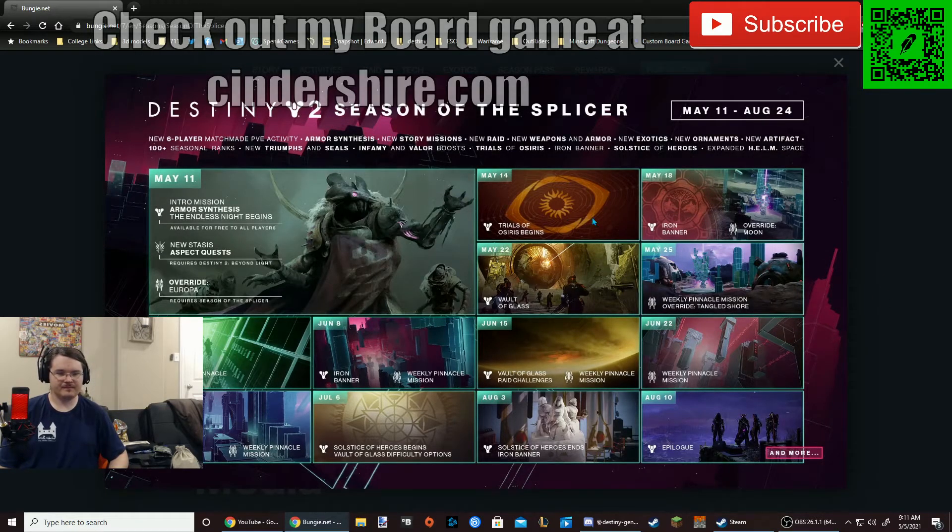Here's the calendar. It looks like we're going to be unlocking the overrides on different planets — it's going to be kind of like the Battlegrounds, honestly, in terms of how it progresses through the season. New stasis aspects, intro mission, armor synthesis, and the endless night begins. Then Override Europa — so we start out on Europa, then we go to the Moon, then we go to the Tangled Shore. That's pretty cool, though I would have liked to see more destinations. The trailer looks pretty good — Bungie always does good on the trailers, I'll give them that.